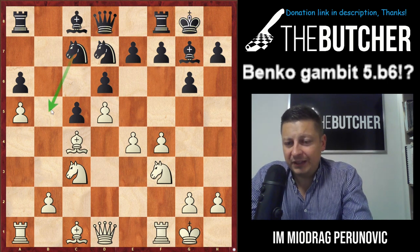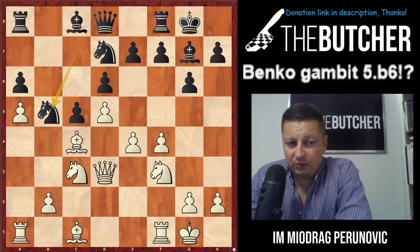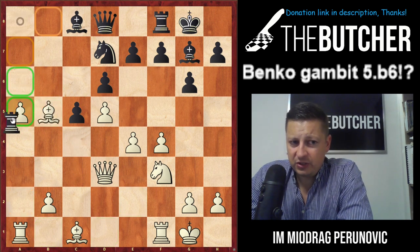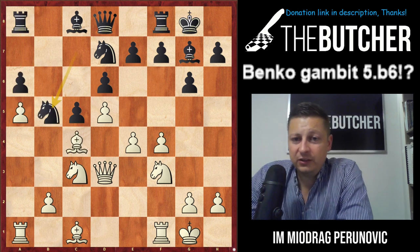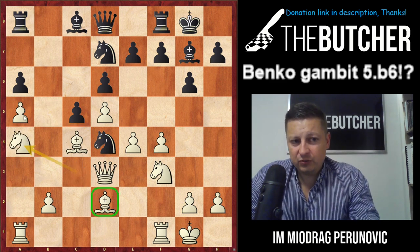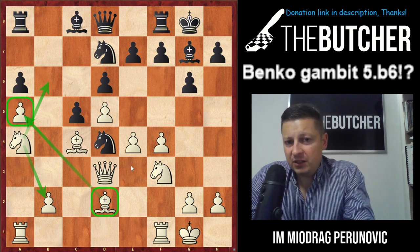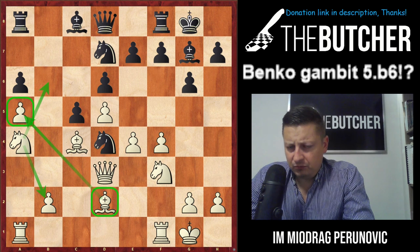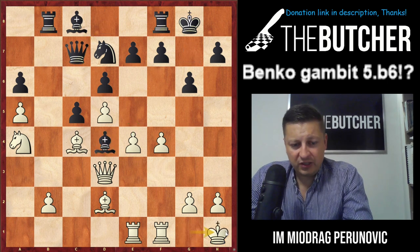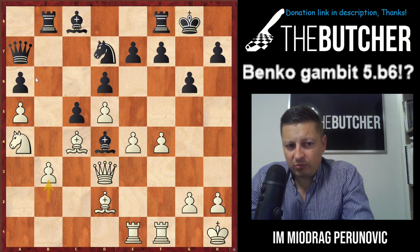After bishop c4, castles, knight f3, knight a8, castles, knight c7 — black in some Benoni positions would like to jump like that. After queen d3, Polgar once again shows great feeling for these positions. You can't even consider this a free pawn because eventually Polgar would get it back on a5. That's why Tukmakov played bishop d2, then knight e4, knight a4 — a good move because bishop d2 keeps an eye on a5, and once you move the knight it defends the pawn on b2.